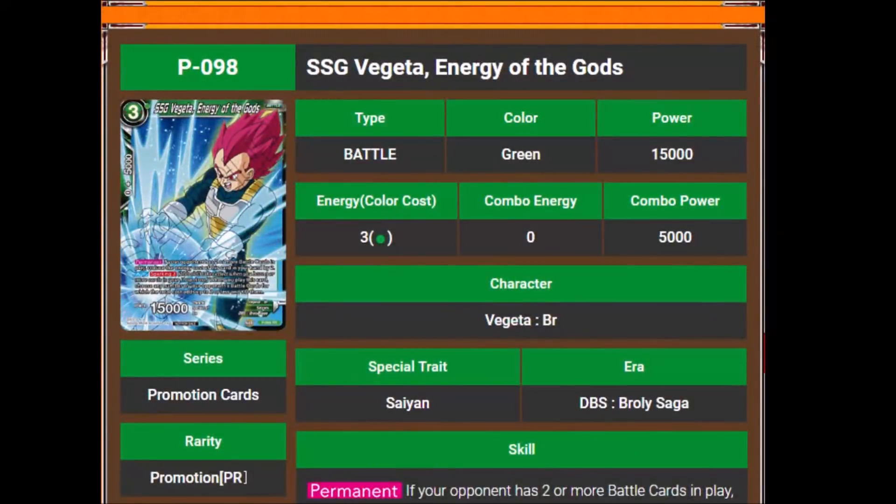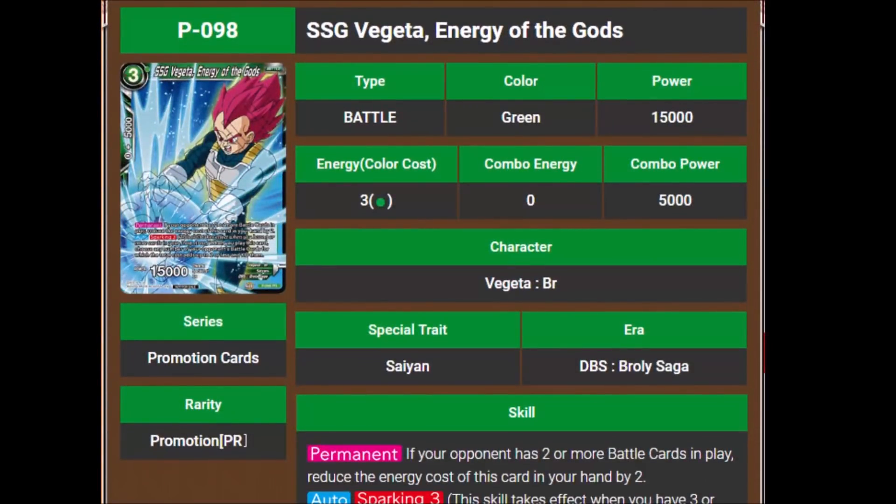Then we have Super Saiyan God Vegeta, Energy of the Gods. He's a 3-cost 15,000. His permanent says if your opponent has 2 or more battle cards in play, reduce the energy cost of this card in your hand by 2. So again we have another BR version of Goku slash Vegeta that reduces its energy cost to play to the board — that still screams Vegito support to me. Is it possible we're going to see a Vegito BR at some point?